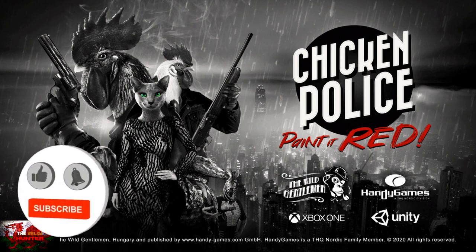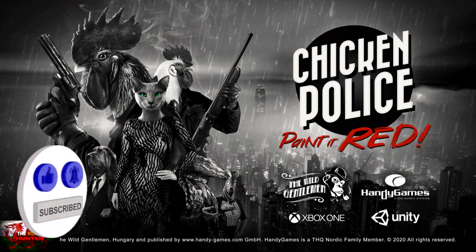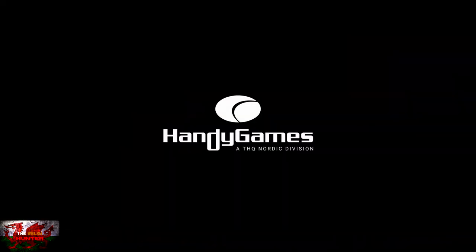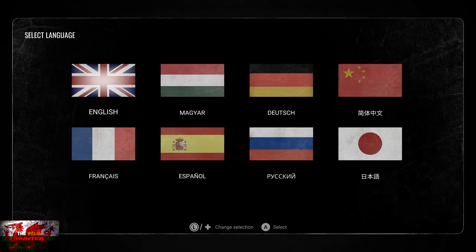Hello there guys and gals, the Welsh Hender here back with yet another 100% achievement and trophy guide, and this time we are getting it all in the awesomely named Chicken Police: Paint It Red. This brilliant point-and-click adventure was developed by The Wild Gentleman, published by Handy Games, and is usually available for £16.74 but is on sale quite often so check it out.